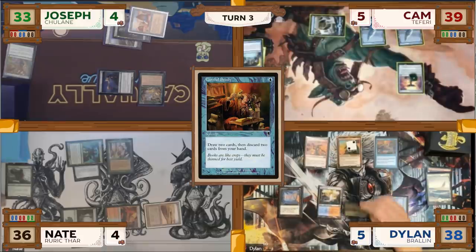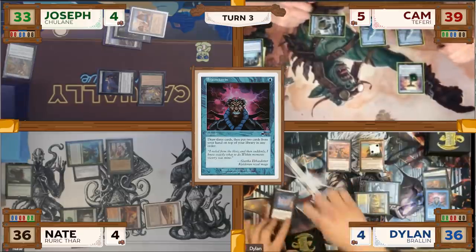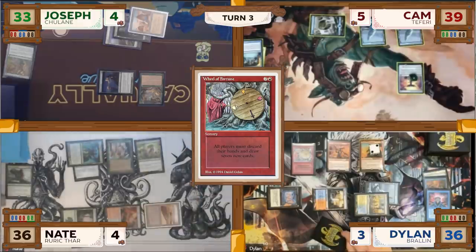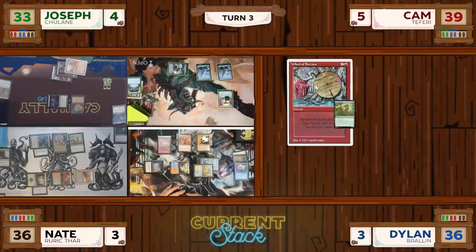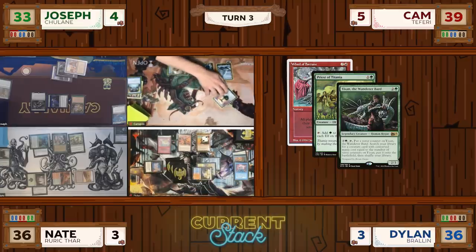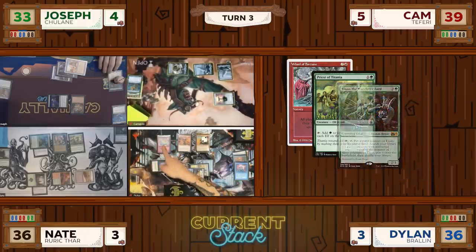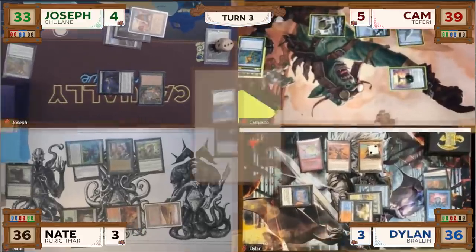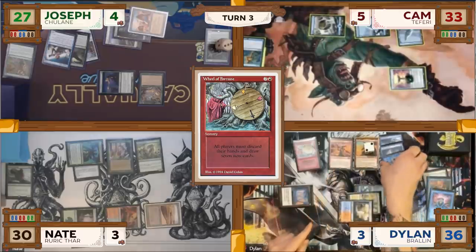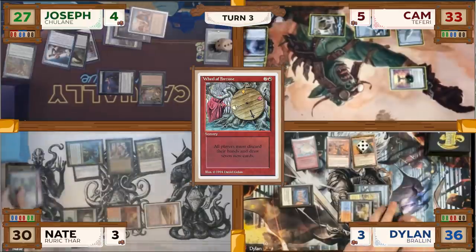Dylan shocks in a Hallowed Fountain paying 2 life, casts a Brainstorm for 1 blue mana, draws 3 cards, puts 2 back on top, and then taps for 3 mana to cast a Wheel of Fortune. In response, Nate flashes out a Priest of Titania for free, and in response to that, Joseph flashes out a Yison the Wanderer Bard for free. Cam casts a Delay for 2 mana targeting Yison, successfully suspending it for 3 turns. The Priest of Titania then resolves, and the Wheel of Fortune resolves. Dylan discards 3 cards, dealing 6 damage to each opponent and putting 3 more counters on Braylin. Notable discards: Nate discarded both Kiki-Jiki and Natural Order, and Cam discarded a Cursed Totem. Everyone then draws 7 cards.